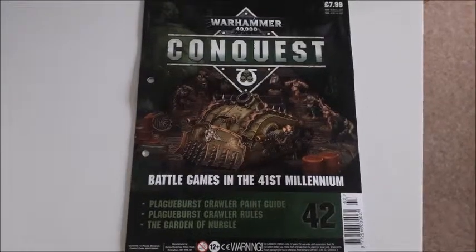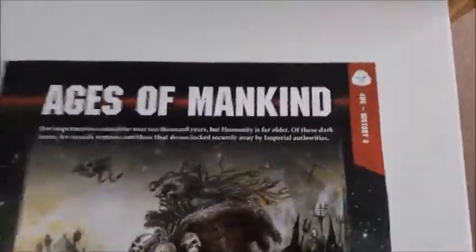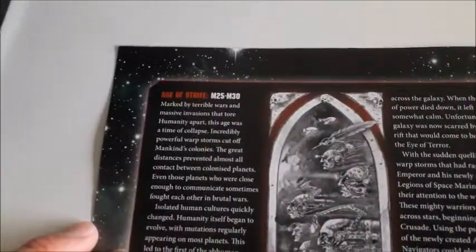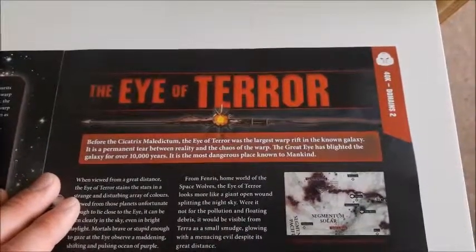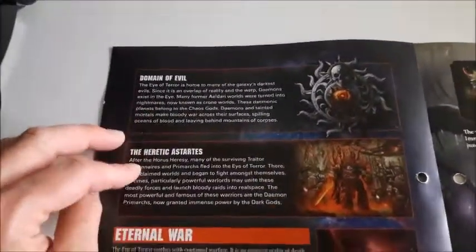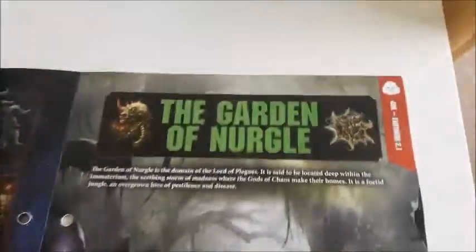Wrapping up issue 42: how to paint your crawler, rules for the crawler, and the Garden of Nurgle. It starts with Ages of Mankind — History Part 8 — two solid pages covering M25 to M30, the Age of Strife. Moving over then, the Eye of Terror — Domains 2 — covering the Maledictum. The Eye of Terror was the largest warp rift in the known galaxy, bane of warp travel, and it opens at the Cadian Gate. Turning over, information about the domain of evil and the heretic Astartes — eternal war.